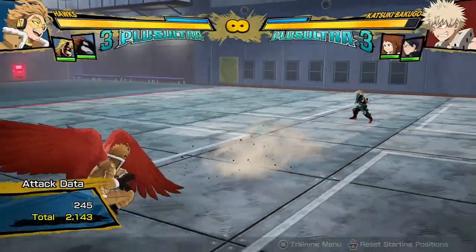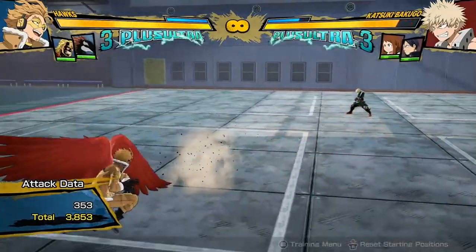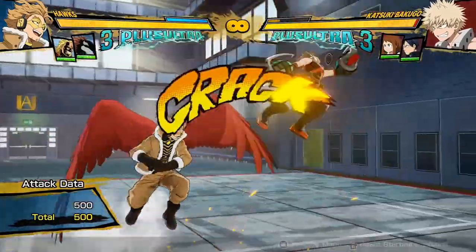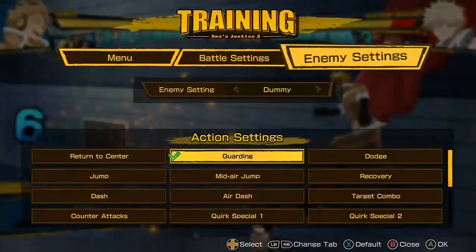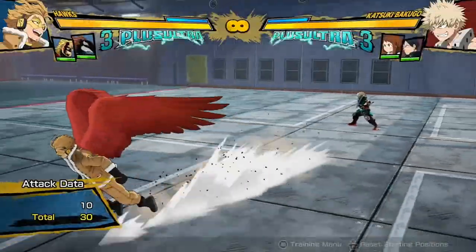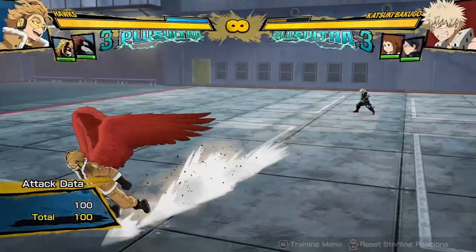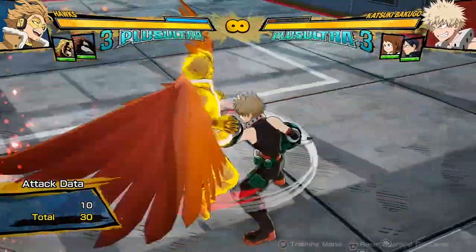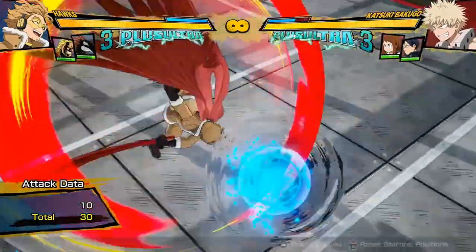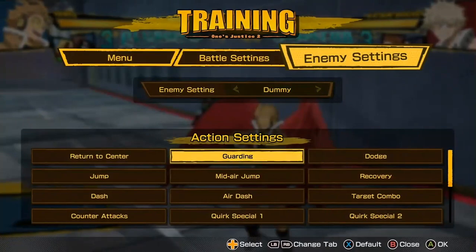If you throw these feathers out and the opponent wants to block them, you can run up and do your red attack. If they think they're going to get hit by the feathers and then they don't, that leaves some good mix-ups. If they are in range to get hit by them, you can still do the red attack and it'll go after them. You can also just run in and press buttons — depending on how well you time it, there's basically no gap between when the feathers hit them and when your buttons hit them. So you can go in for your pressure, and Hawks has some pretty decent pressure. I can almost break their guard just because they blocked my projectiles.